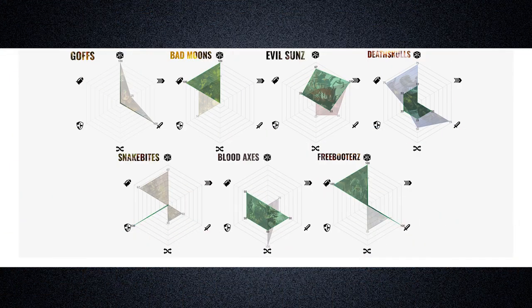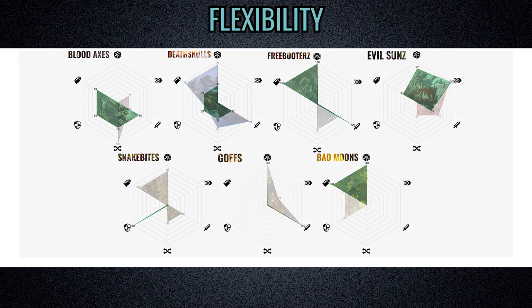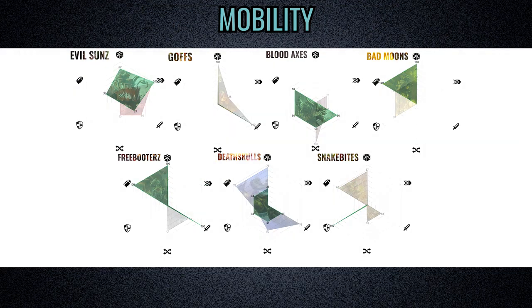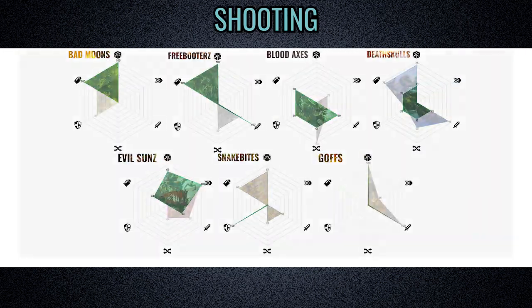In review, here are the seven Orc clans. As is customary, let's rank order them per attribute — here organized by most efficient, most flexible, most defensive, most mobile, by melee propensity, and by shooting propensity.